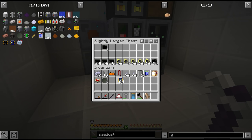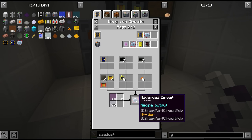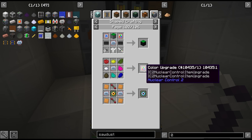We were actually able to get 64 MVs. Now we just need all of these components to turn them into HVs, and this is what we can use to craft all the machines we want to upgrade to.